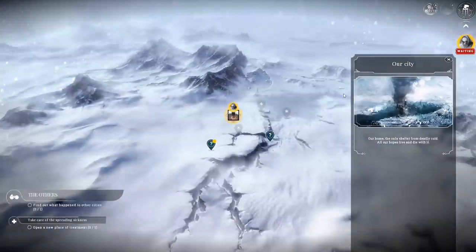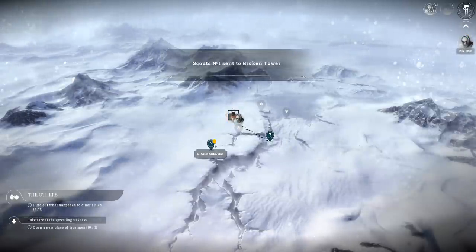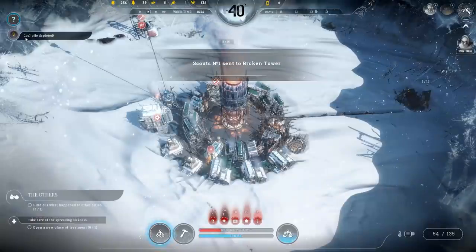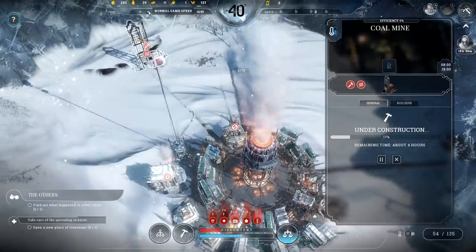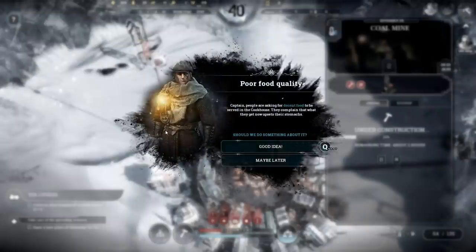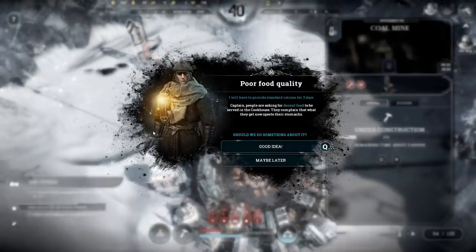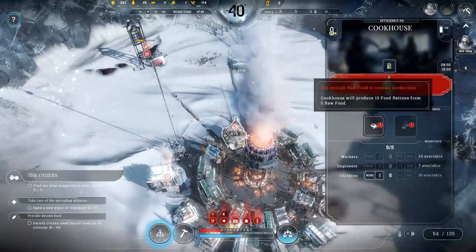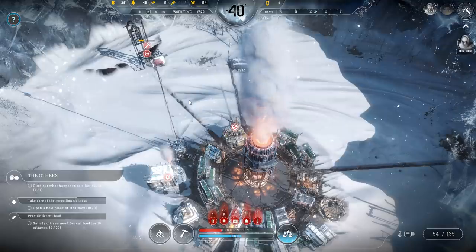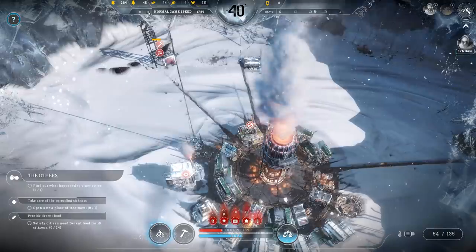The scout has returned with cargo. There were people — damn it. There's a broken tower and a storm shelter to check out. The coal pile has been depleted — unfortunate — but we've got the coal mine up and running. Poor food quality: people are asking for decent food from the cookhouse. Sure, let's satisfy 15 citizens with decent food.